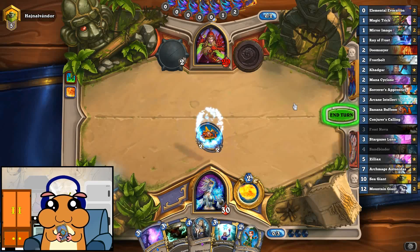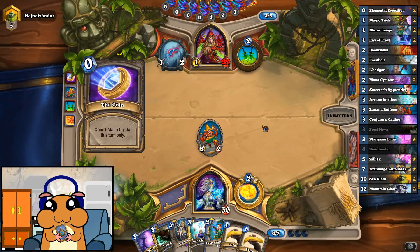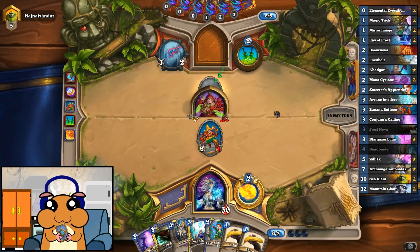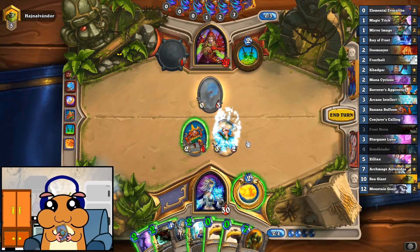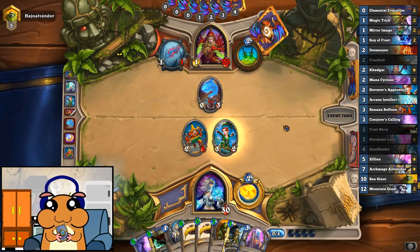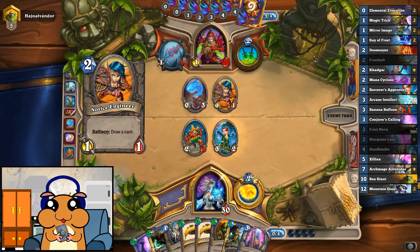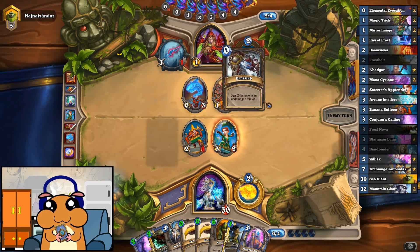Let's get a minion. We can do this and that next turn. There's a Sea Giant. I wonder what that does now — 4 mana, draws 2 I guess. That's fine. At least that doesn't change the state of the board much. Backstabs. Okay.